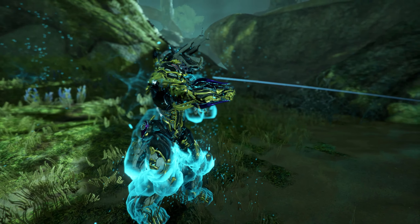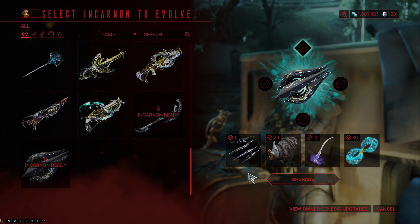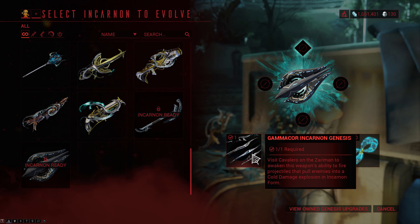You can get the Incarnon Genesis adapter for the Gamma Core from the Steel Path version of the Circuit game mode. Once you have the adapter and a Gamma Core, you can take them over to Cavalero in the Chrysalis to combine them.